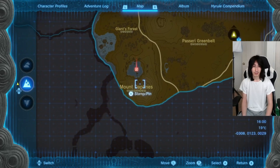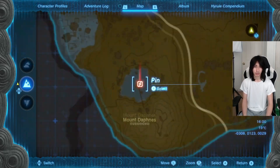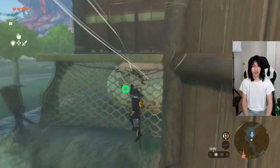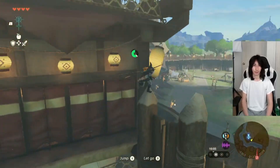So we're gonna make our way over to Mount Daphnis. There's gonna be this tree stump here — we're gonna use the tower to shoot ourselves over there real quick.